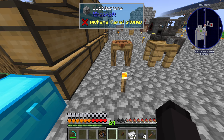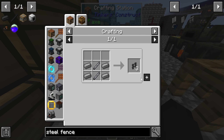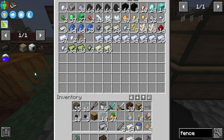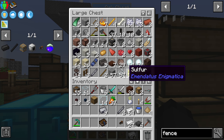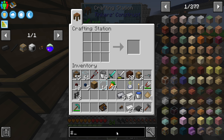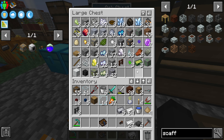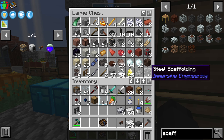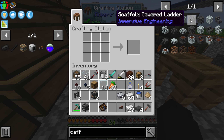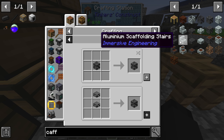We have 11 steel — is that gonna be enough? Steel fence recipe — we get three. We have one extra, so it didn't matter. Then I just need scaffolding — six scaffolding. I've got one extra scaffolding, which isn't much but helpful. Steel scaffolding is a little bit of a pain to figure out how to make.